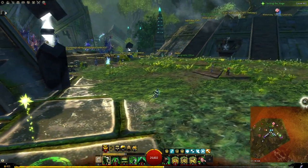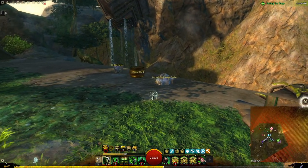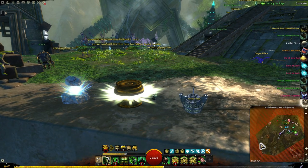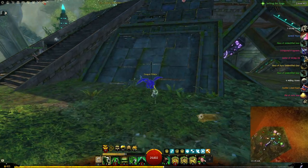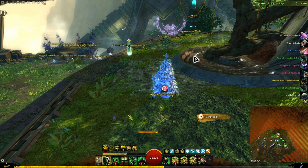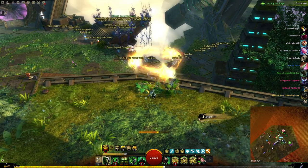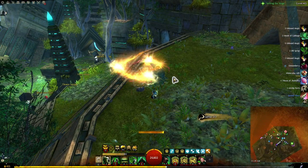Alright, we are in the Asura home instance — the Lab — and we're going to run around and grab some goodies from here so you guys can see what it looks like. I think it's one of the smaller ones. Yeah, I think the Norn has the biggest. Most of the stuff in here is basically what every home instance has, but this one is jam-packed all in one area — I love it. It's so easy just to go through and get everything. This is normally the main one I do.